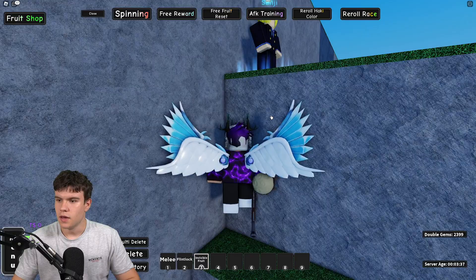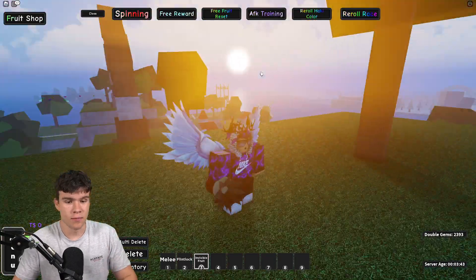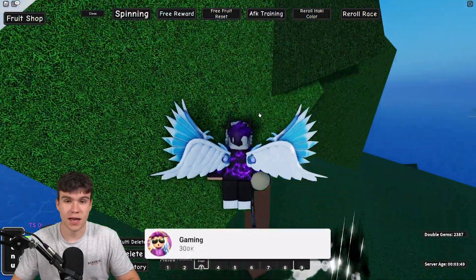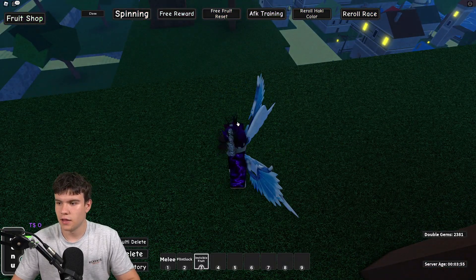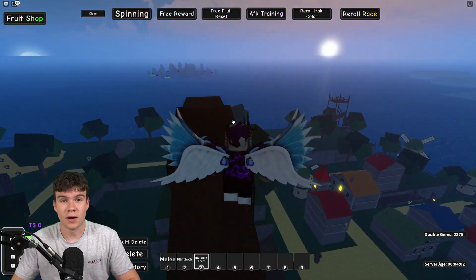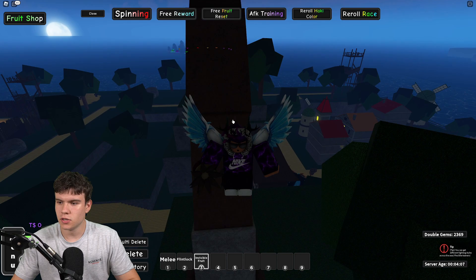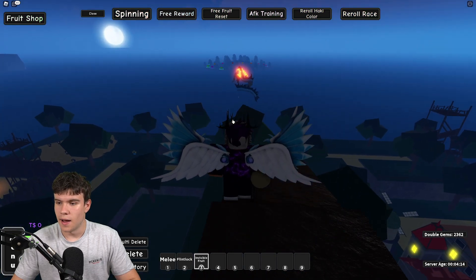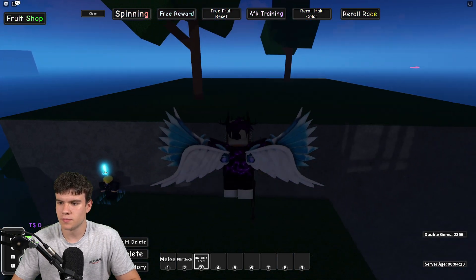We also have the Zangetsu sword style — the sword is dropped from Zangetsu at Hueco Mundo with a 5% chance. As well as that, talk to Hollow at Hueco Mundo to unlock the Horn of Salvation mode. You must collect one Hollow Mask in order to talk to Hollow Ichigo. Hollow Masks spawn around Hueco Mundo with a 30% chance every 5 minutes. You must have all of Zangetsu's skills unlocked and defeat that Hollow person. Horn of Salvation gives a 70% global damage buff, which is quite cool.